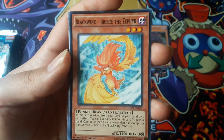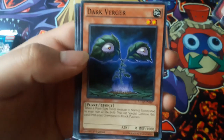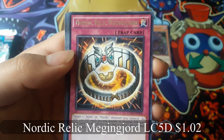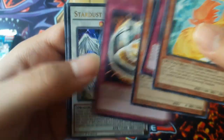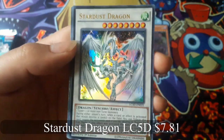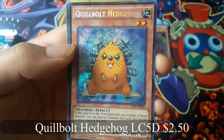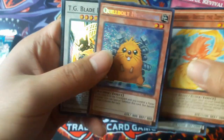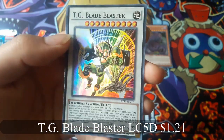Black Queen Breeze the Zephyr. Nordic Relic, Meging Gord, for a rare. Stardust Dragon for an ultra rare — that's nice. And Quilt Bolt Hedgehog for a secret rare, looks funny. And TG Blade Blaster for a super rare.